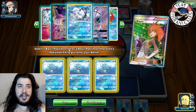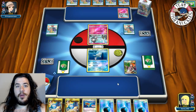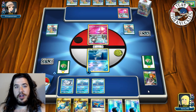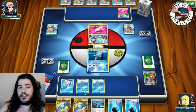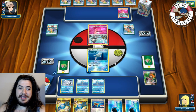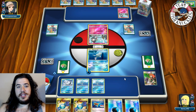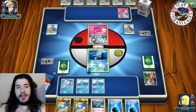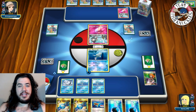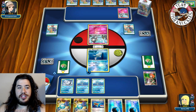We get the turn-one Brigette — Water energy on the Remoraid so we can retreat next turn. Opponent has double Ralts. We Brigette to grab three Horseas. Espeon is in there and we grab one Vulpix so we can Beacon next turn to search out Pokémon we need. We put Water energy on the Remoraid and pass — don't want to retreat since Guzma could bring it back as the active.